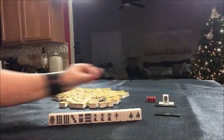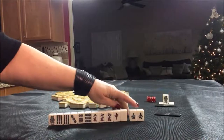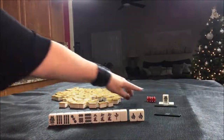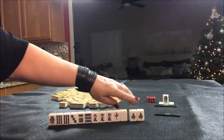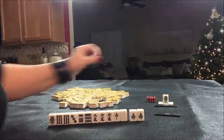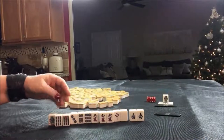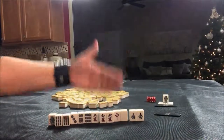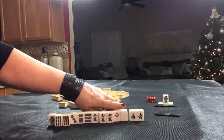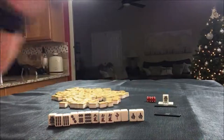We are on South Round. We have a pair of Souths — Yakuhai. That would be a Pon of the Wind of the Round. We're in North seat, so we wouldn't get score because it's South — we would get score because it's the South round. So I think what I would try to push for here is Toi Toi. We have 3 pair, obviously we would need to draw in more pairs. I would hold these because if we pair those up, those could give us score — more Yakuhai.